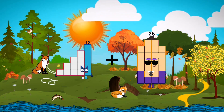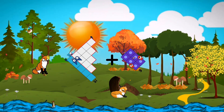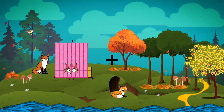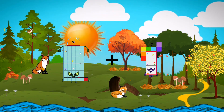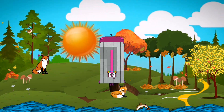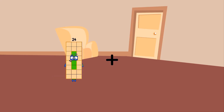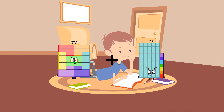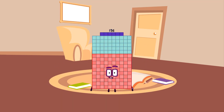Fifteen plus eighty-seven plus eighty-seven equals eighty-eight. Seventy-seven plus eighty-three equals one hundred fifty-six.